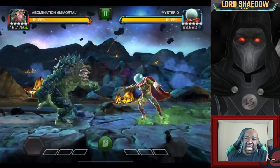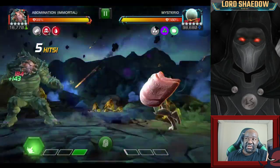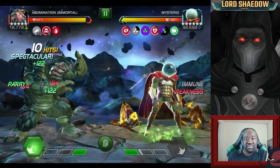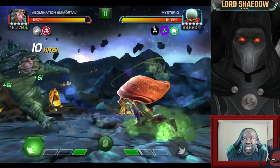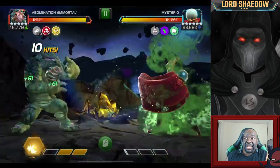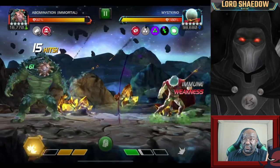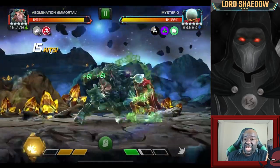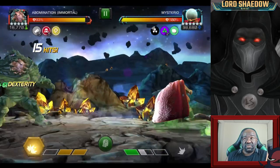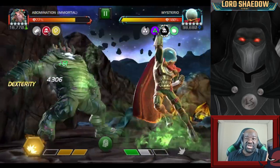Shout out to Captain Bay — he also mentioned this — but you know how you normally avoid hitting Mysterio right after he does a Special 1, because you don't want to get all that damage back? Well, because of the node, he's going to be taking reduced damage — like 90% reduced — unless his helmet is cracked and he's got a poison. So early on, before you crack his helmet or apply poisons, you can go ahead and hit into him after a Special 1 to get some distance so you don't get trapped in the corner.